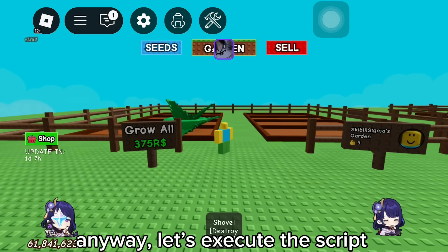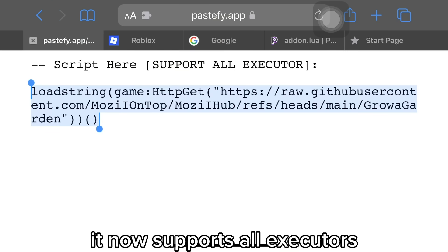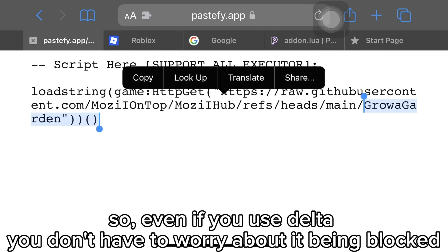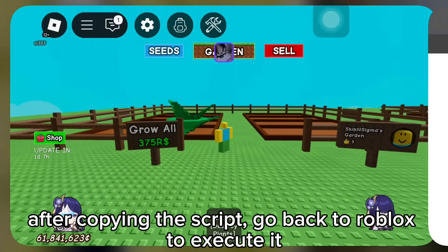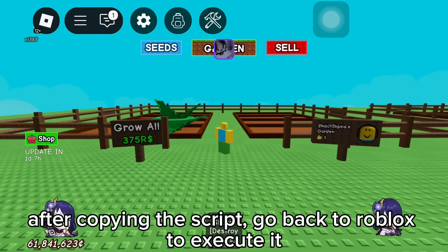Anyway, let's execute the script. It now supports all executors, so even if you use Delta, you don't have to worry about it being blocked. After copying the script, go back to Roblox to execute it.